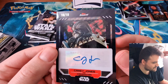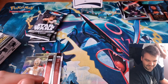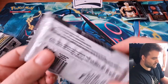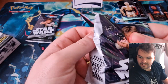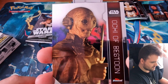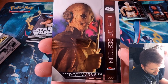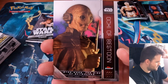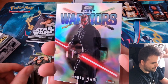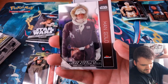That is a beautiful card, that is gorgeous. Ochi of Bestoon from Rise of Skywalker, Bodhi Rook from Rogue One, a Darth Maul Finest Warriors insert — this is gorgeous, these are seriously beautiful cards. A Han Solo and a Chrysanthem base card — rainbow incoming! You can't rainbow that card.